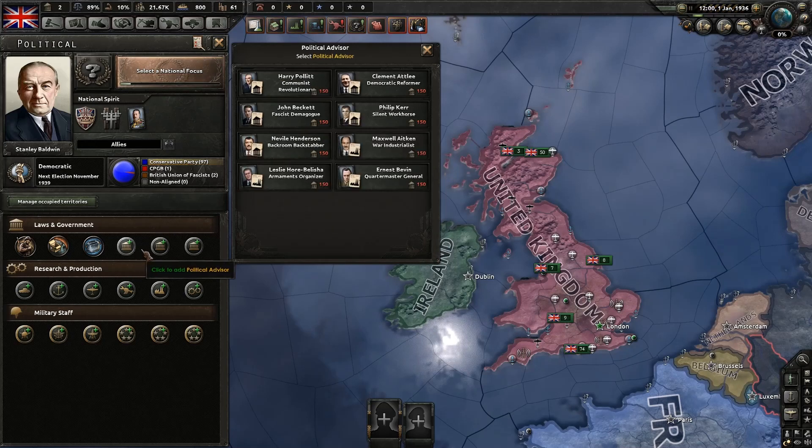Now we're going to move on to our advisors. We've got three slots. All they are are political figureheads that alter our government in some way and add modifiers to our country. I like to play around with these, but they are a big help in the game so don't ignore them — they're important.